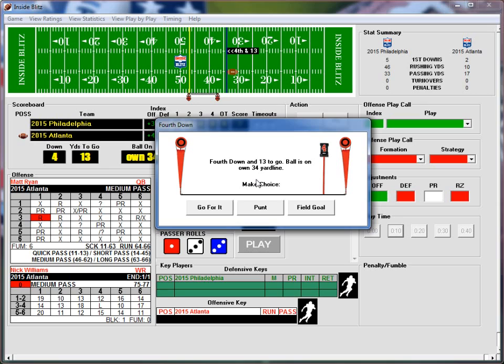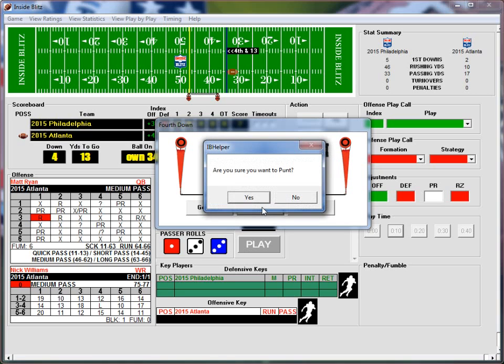Week one: Philadelphia at Atlanta. So far it's 7-nothing Philadelphia. DeMarco Murray had a nice 36-yard run, got them down to the 10-yard line, and then Darren Sproles on a quick pass into the end zone — before you know it, 7-nothing. Atlanta got the ball back, picked up one first down, then stumbled again and now have to punt the ball away.